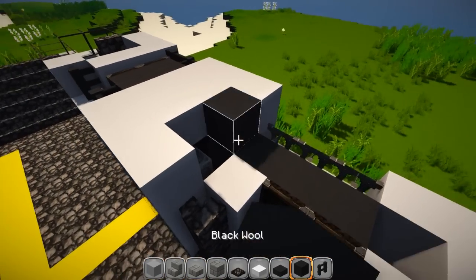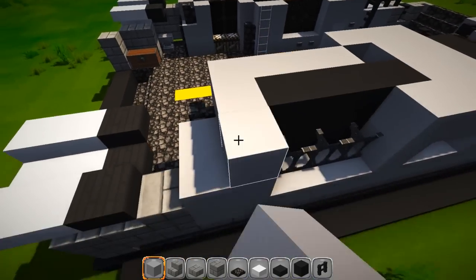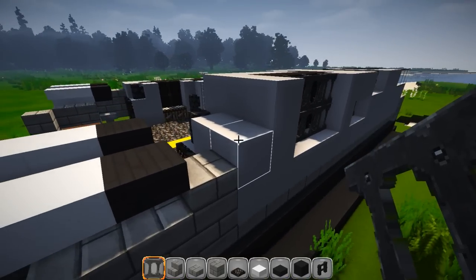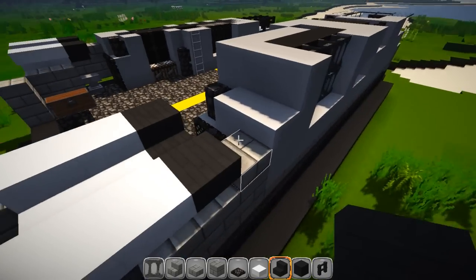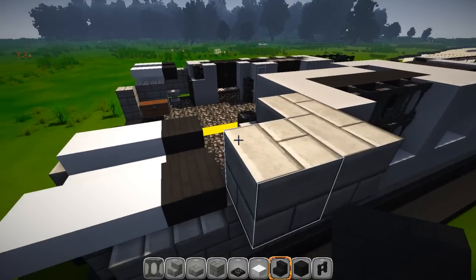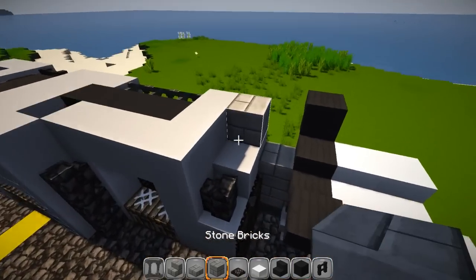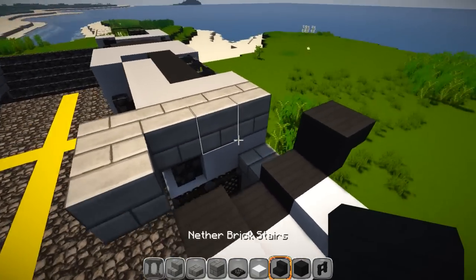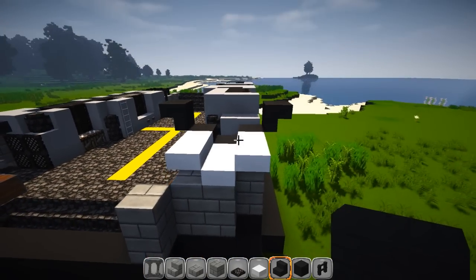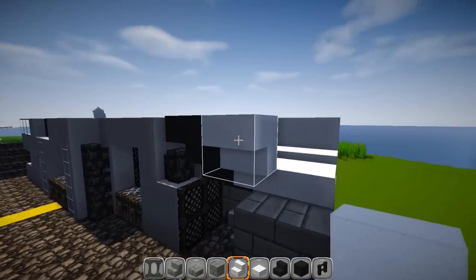Moving down — pick up black and build the black up one more, then pick up gray and go across to the corner, bring it out one, two. Pick up bars and put them on the outside. Now take some upside-down stairs — place them facing to the outside, using trim blocks to set them, then get rid of trim blocks. Continue the same for the next piece — stairs to the outside, get rid of trim blocks. Take quartz stairs and put two more pieces on top to cover up the two slabs underneath.